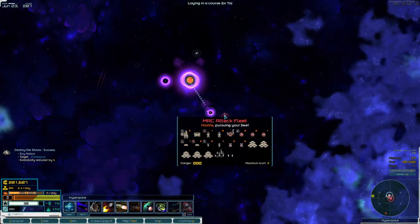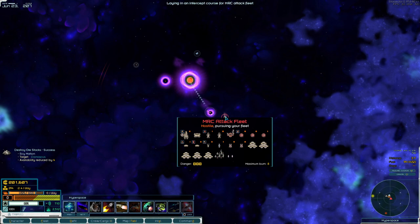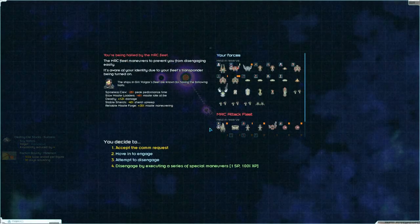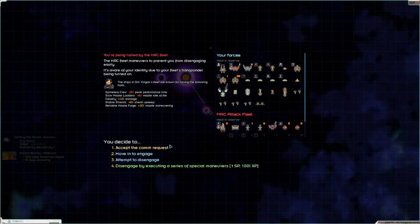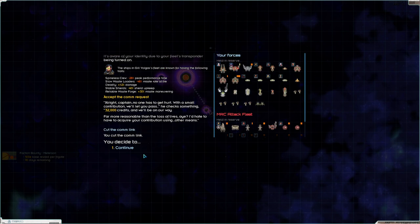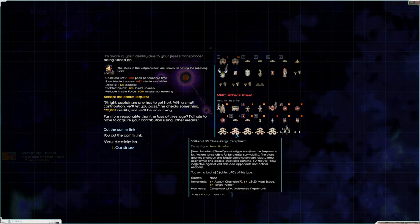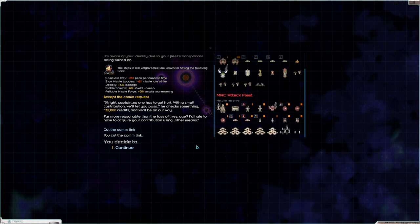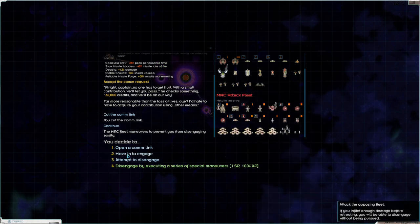Never mind — we've been beset by rogues. What's this com request? You want us to pay you? No no no no — you guys owe money in taxes, that's what this whole problem started with. Okay, this is going to be a pretty stressful fight.